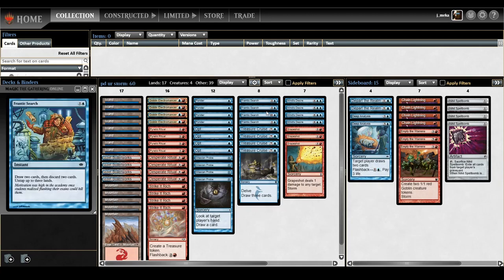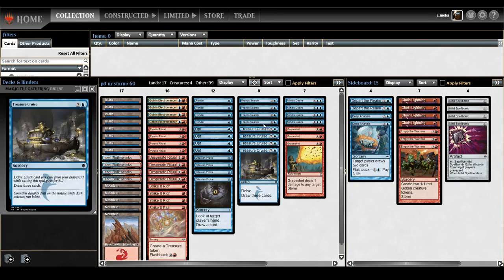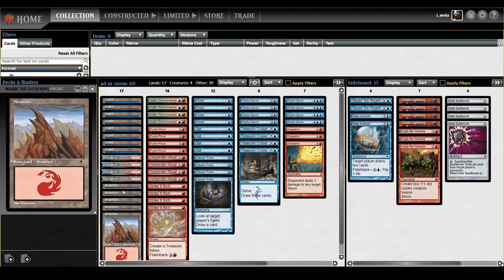This card is really dumb with Frantic Search, which is also a really dumb storm card because it does everything. If you have at least one Boilerworks you'll probably be able to go off if you have a Frantic Search. The time I go off is usually when I have a combination of Frantic Search and Treasure Cruise. Having a Boilerworks when you have two of them is really silly.